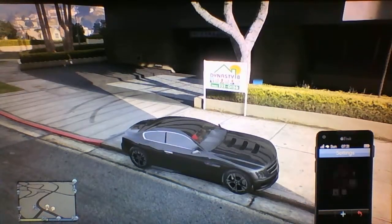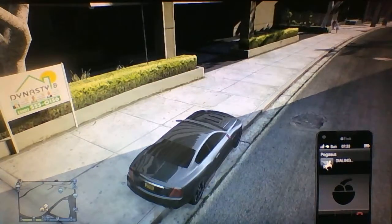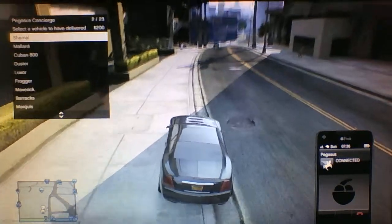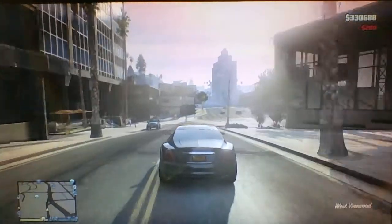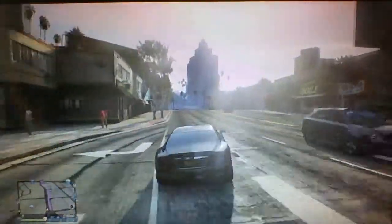You're going to want to exit your garage in any vehicle and then call Pegasus. You're going to want to call in the Journey and make sure it's delivered to the Chinese Strip.